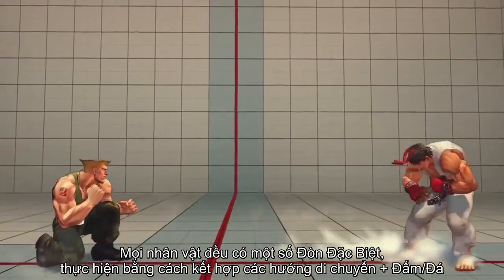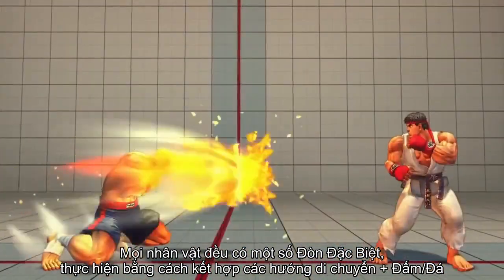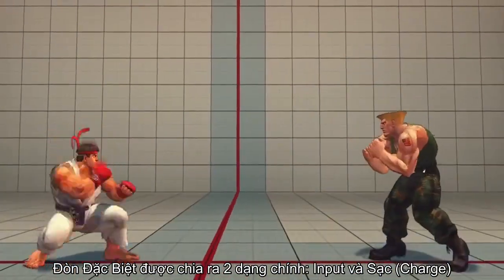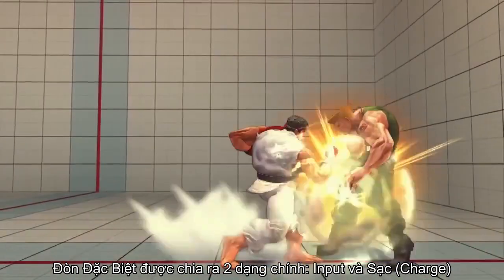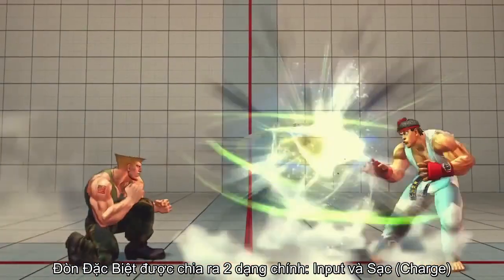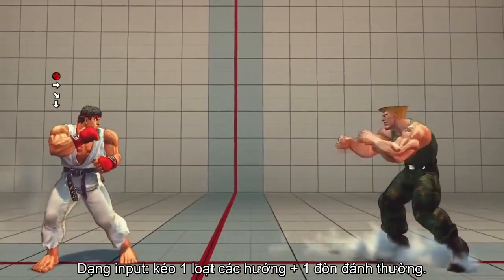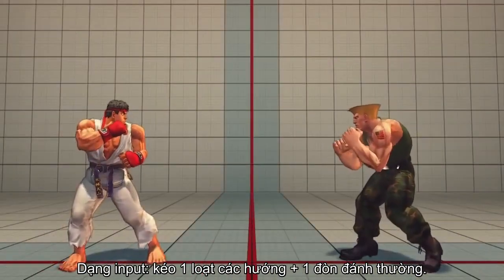Each character has their own set of special attacks, which are performed by combining directional inputs with the six basic attack buttons. Special attacks are divided into two main styles: input and charge. Input style special attacks are performed by pressing a sequence of directions, followed by an attack button.